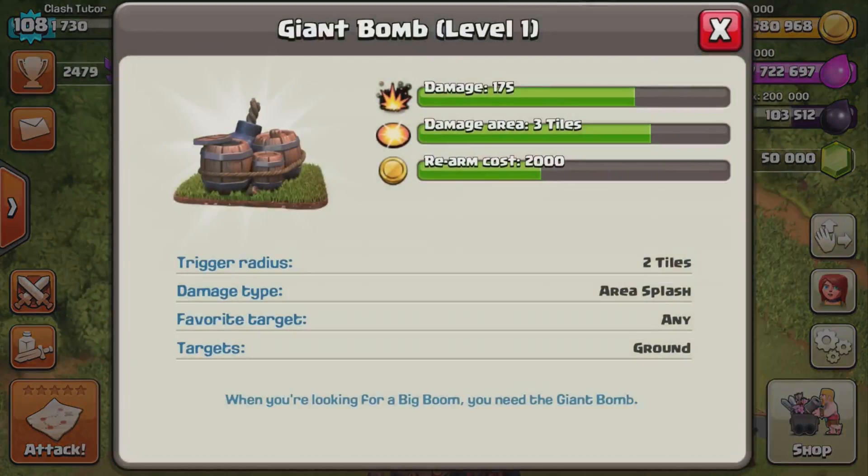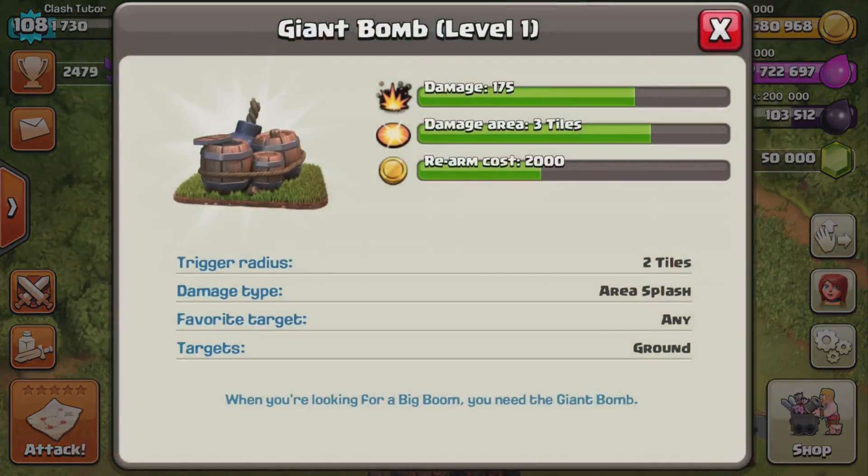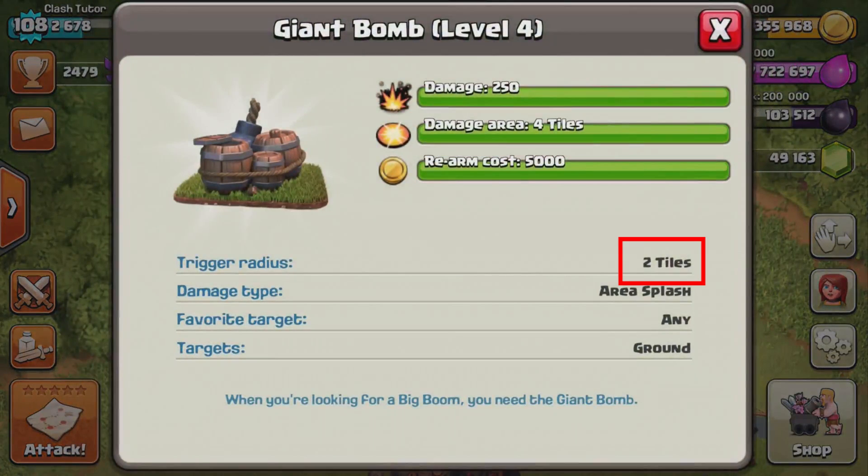Level 1 giant bombs do 175 damage to all units in its damage radius, and each level adds 25 damage — so level 2 is 200, level 3 is 225, and level 4 gives a maximum of 250 damage to all units in range. The level 1 damage radius is 3 tiles; level 2 and level 3 have a radius of 3.5; and level 4 has a radius of 4. All levels have the same trigger radius of 2 tiles.